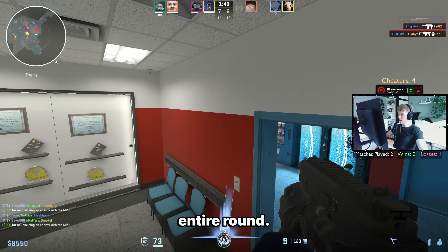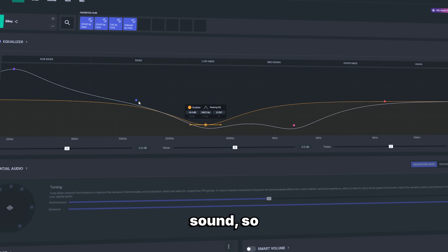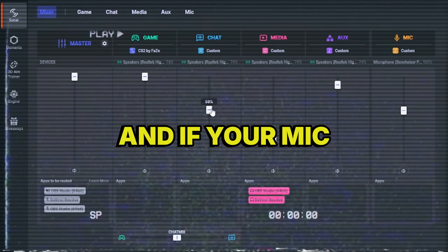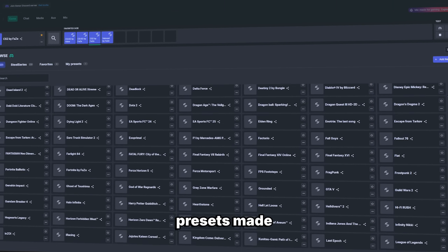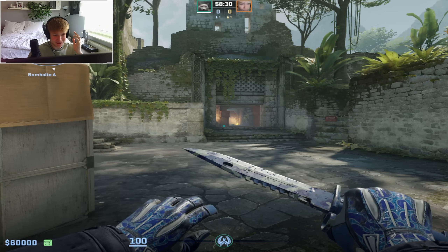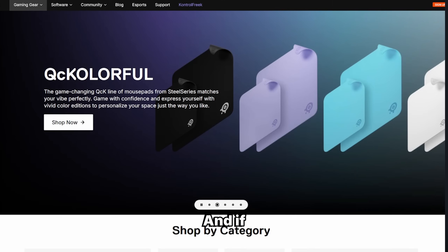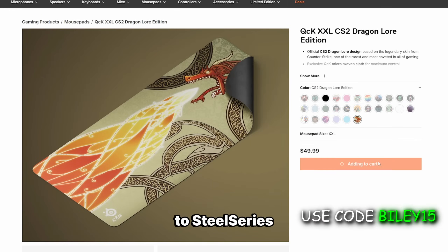And speaking of things you don't want to miss — a sound cue. One single footstep can decide the entire round. That's why I've been using Sonar, a completely free audio software from SteelSeries. Its advanced parametric EQ lets you fine-tune your sound so you hear everything with insane accuracy. You can even separate game audio from voice chat for a perfectly balanced soundscape. Sonar also works with any headset, and it comes with presets made with pro players, so you don't need to waste hours tweaking settings. Just pick your game of choice and you're done. I've been testing it in CS2 and honestly, the difference is actually noticeable. With Sonar, there's no excuse for missing a sound cue. Download it right now using my link in the description. And if you're looking to upgrade your setup too, use code byly15 for 15% off everything on the SteelSeries website. Big thanks to SteelSeries for sponsoring this video.